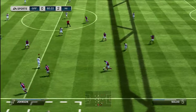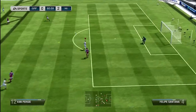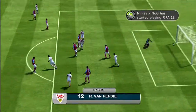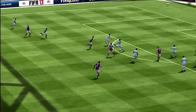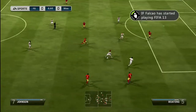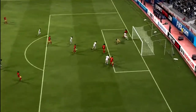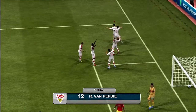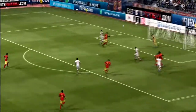Looking at each player's highest individual stat: Van Persie's highest is 92, which is his penalties, compared to Rooney's penalties which are 85 — so not a huge difference there. Rooney's highest stat is also 92, which is his aggression, compared to Van Persie's aggression of 85. That's actually reflective of real life — Rooney is known for being a bit of a hothead, whereas Van Persie tends to keep himself to himself.